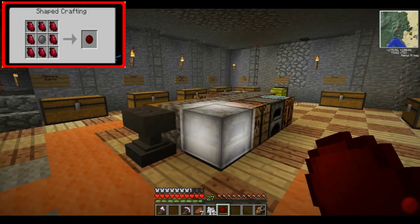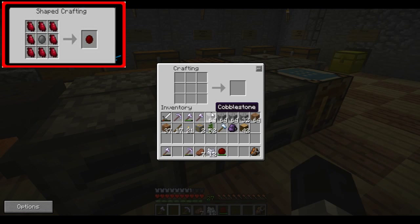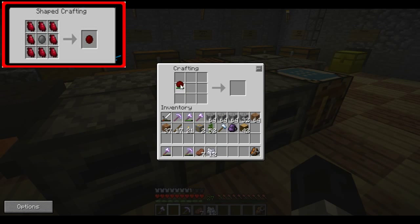I'm going to show you an example. I'll go over to a workbench, put the Minion Stone in the top left, get some normal wood — doesn't have to be jungle wood — put it next to it and get obsidian without using a diamond pickaxe.